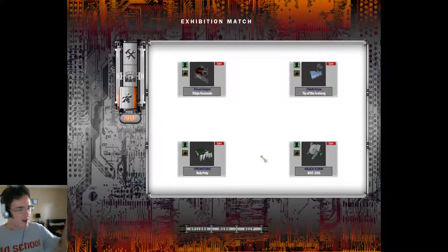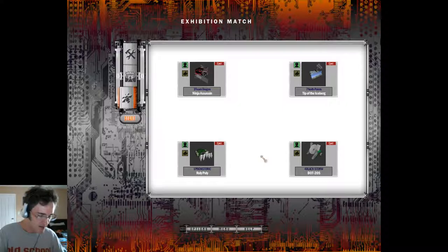I do all the work so that you don't have to. You're just here for the entertainment. We've got some interesting matches today. It's going to be the four losers from the second part of the preliminaries: Team Dragon's Ninja Assassin, Team North Polar's Tip of the Iceberg, Team Prehistoric's Roly Poly, and Team Black Storm's Bot 205 in a 4v4 free-for-all.